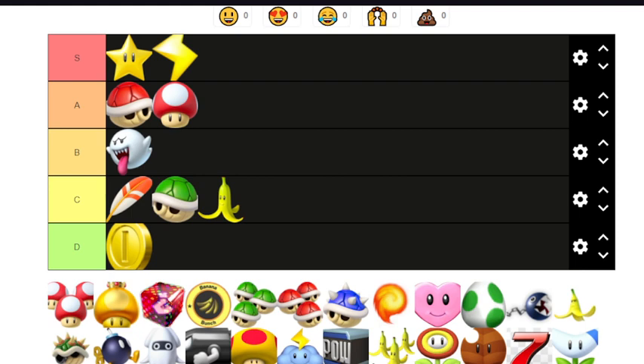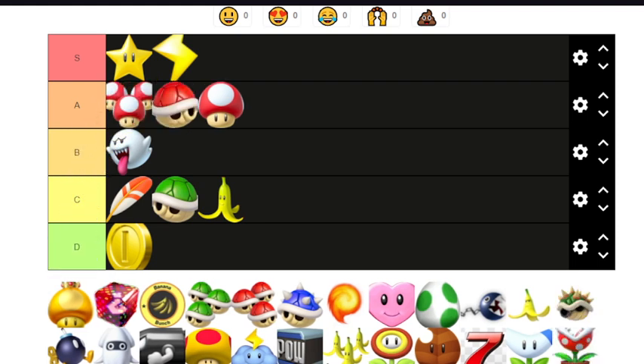This video is already 13 minutes long — we're gonna head to the triple mushroom. I would say high S tier — sorry, high A tier. Yeah probably high A tier — it's definitely much better than the mushroom in every way possible. Three boosts instead of one. You can spam them so you don't get one continuous boost, but if you use it properly you're fine — much easier to use in shortcuts.